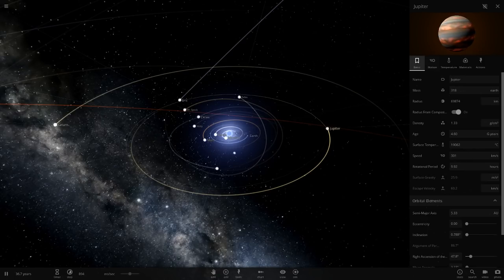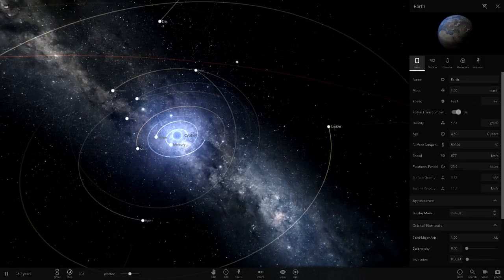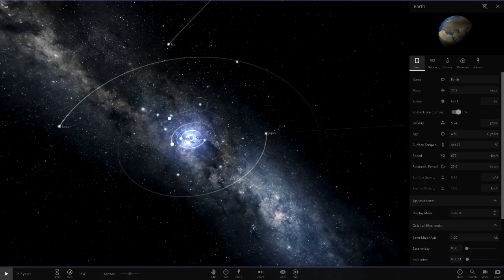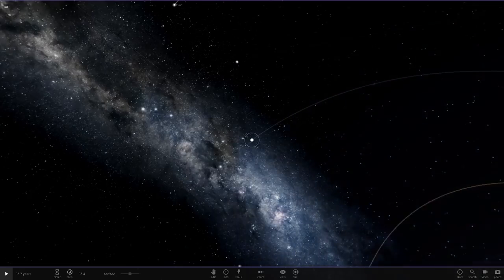Jupiter — where's Jupiter at? Jupiter is starting to heat up, 19,000 degrees at Jupiter. That's pretty mad. Anyways, let's go back to Earth now and start to speed things up to see what happens.